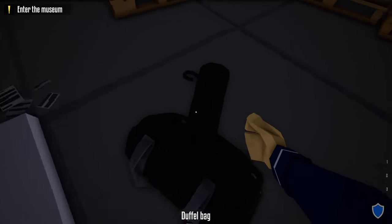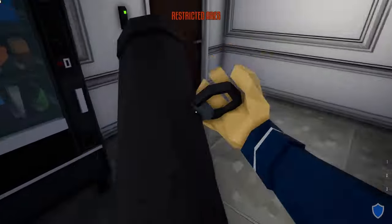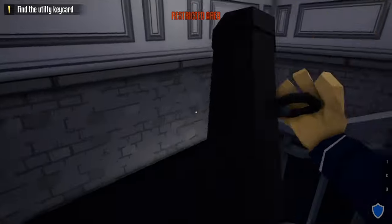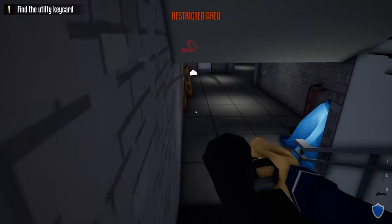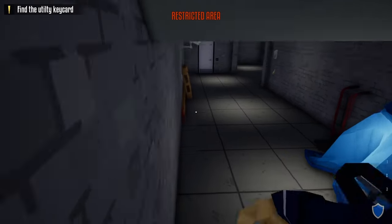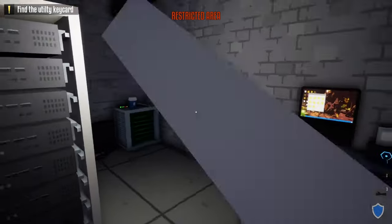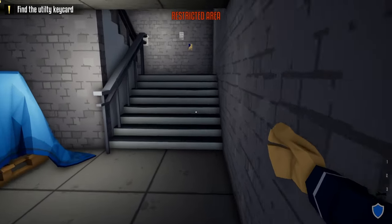Once we get to the back of the museum, take out your battering ram and break open the first door to the break room. Sprint through the next door and break open the door to the basement. Head down these stairs but don't forget the camera at the bottom — wait for it to turn, then head to the utility room and break open the utility room door. Turn off the alarm.